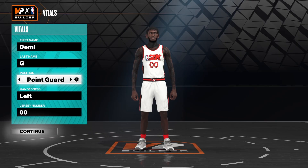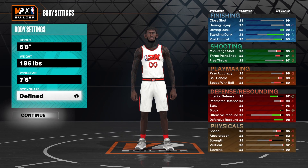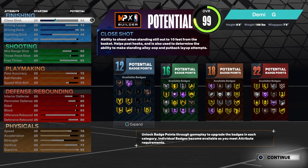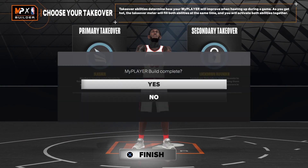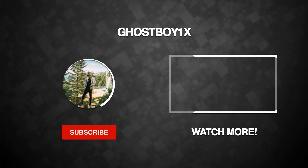Basically, this is the build right here: point guard, 6'8, 186 pounds, 76 overall, body shape defined. Right here you can see all of my stats. I did get 26 defensive badges because of Sam's quest. But yeah, that's basically all you want to do. It be your boy Gosey — thank y'all for tuning in to today's video. Peace out.